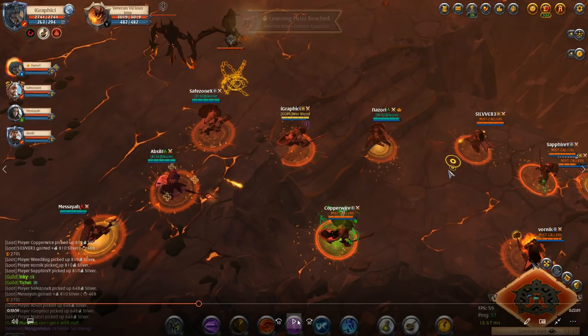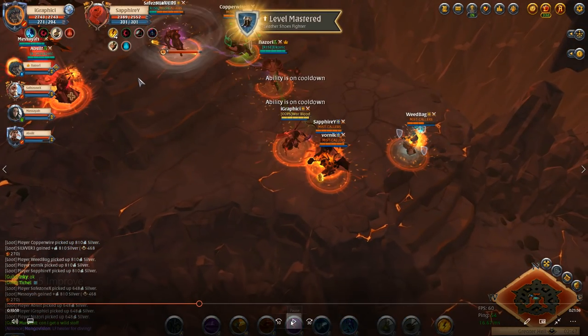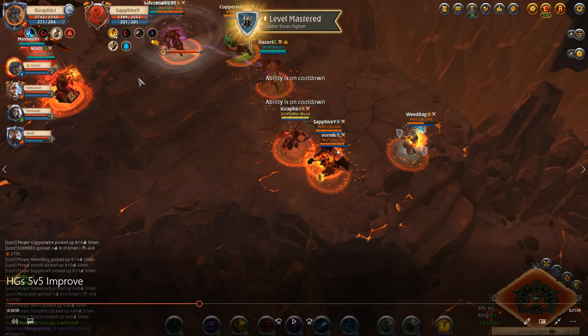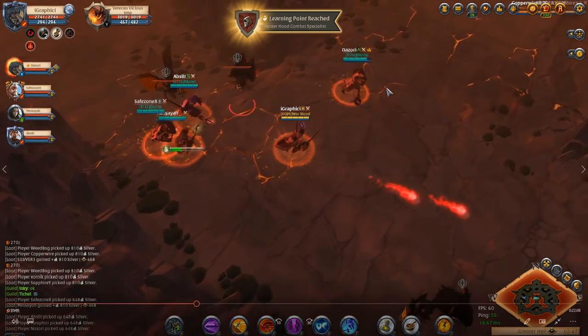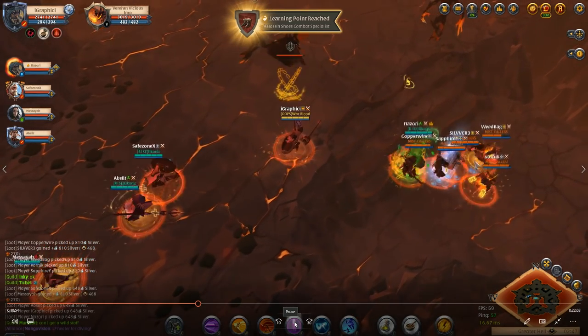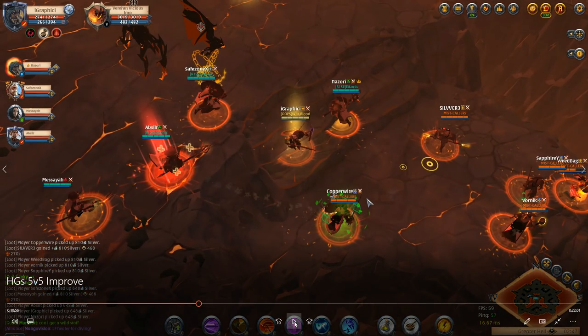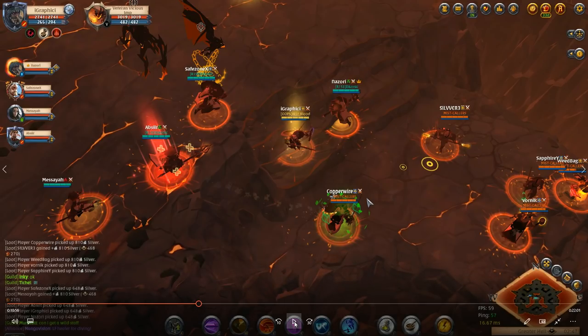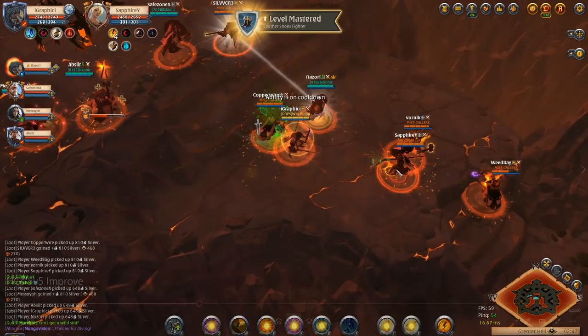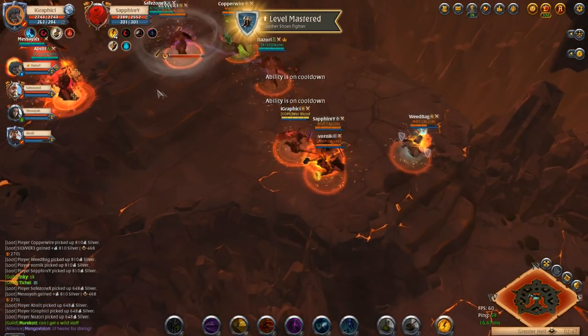Our DPS is finally getting there. Their position is rough because they're going to have to push right into the mobs. This is what not to do on an engage — I roll to get closer to them, which is another mistake. There's no reason I need to use my dodge roll for movement speed here. The dodge roll has a long cooldown so it's not worth using right there.